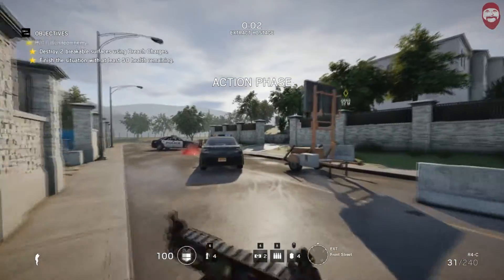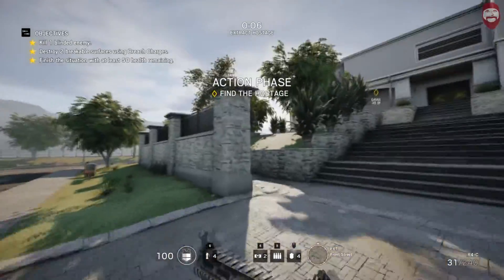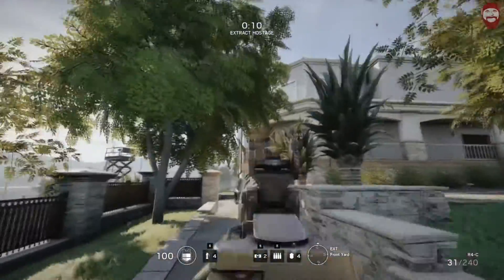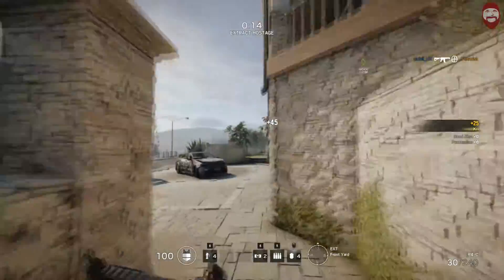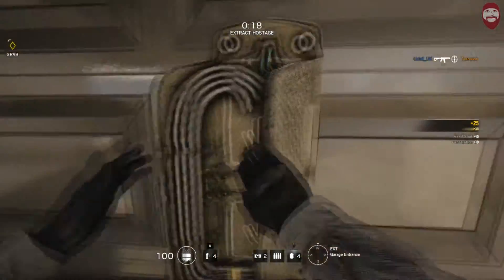Move to hostage location and secure the hostage. We start off by just running up to the building. Take out this first guy on the balcony. Run down to the garage on the right here and drop down. I love a little breaching charge.